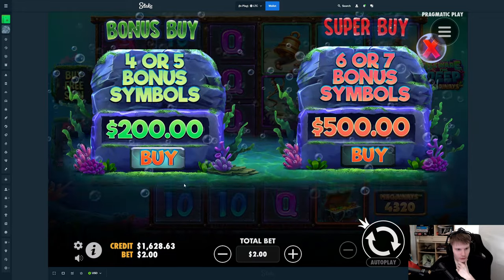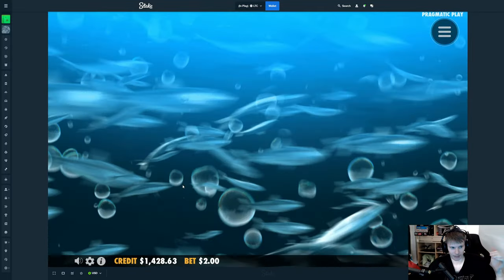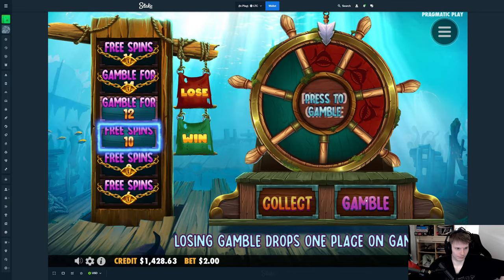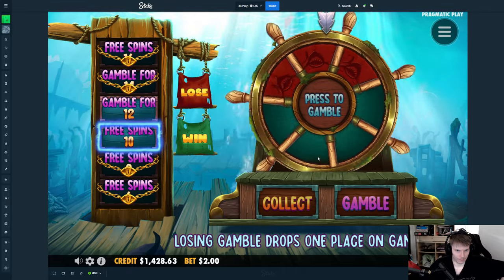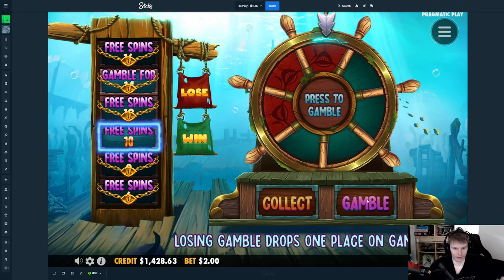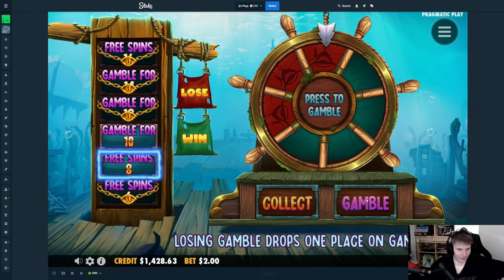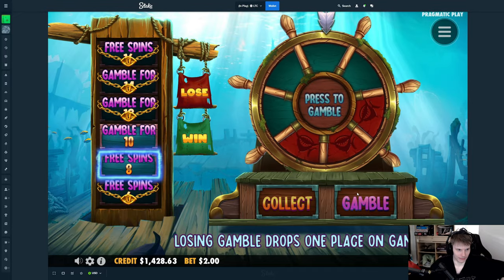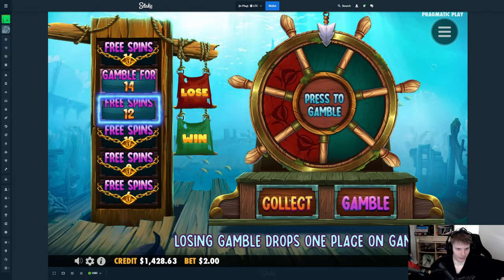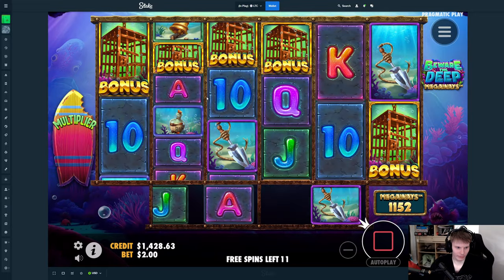Now we're gonna do one more thing before we're done — a $200 buy on the first one, because I like that one much more. I assume that means we start off one step higher. Come on, give me 14 right away. Yeah, I just want to get to 14, I don't need 16. Hopefully we hit on this next one. Come on — yes, 10! Then 12 — now come on! Yes! Do we take 12? I'll take 12, I'm not gonna keep going. We started with 12 because of the extra scatter, so it's fine.